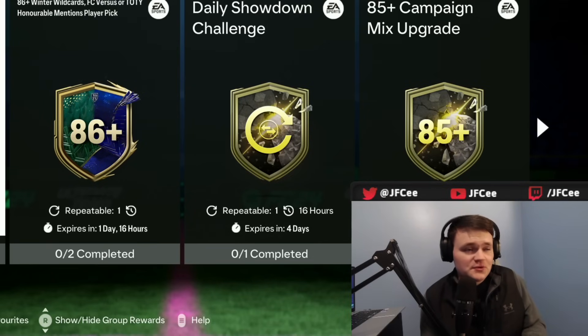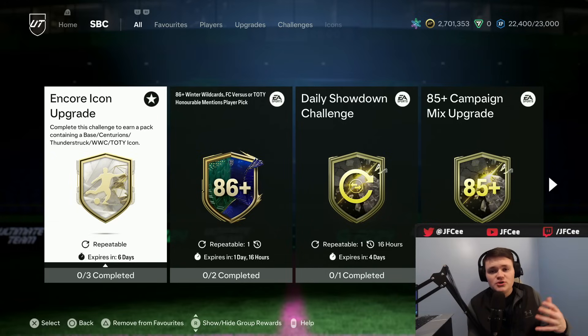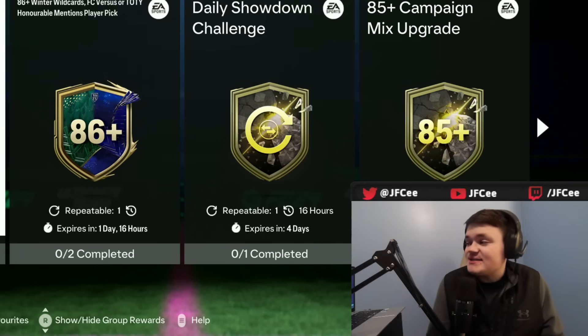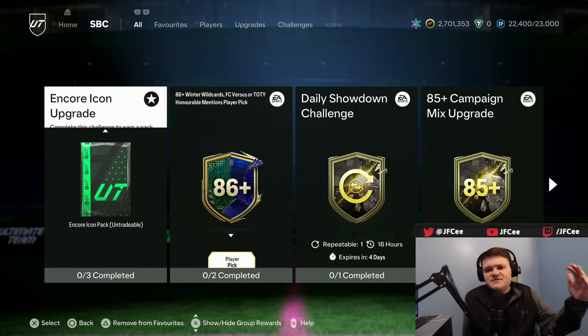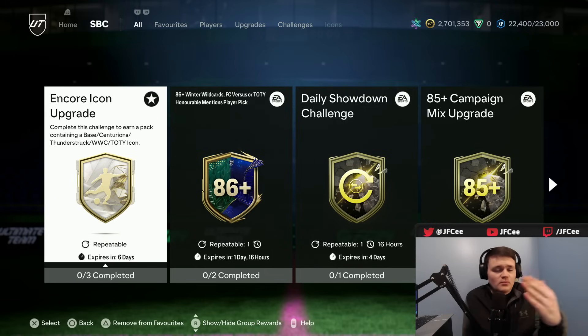There will also be compensation for this pack, depending on what you got in the pack. You may be entitled to financial compensation. Call JG Wentworth 877-CASH-NOW. There's plenty more stuff to talk about, but thank you for watching today.